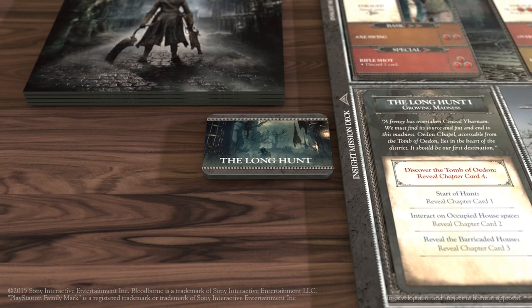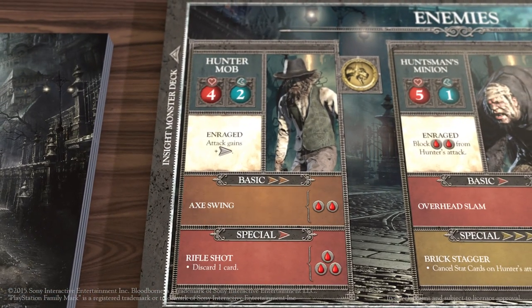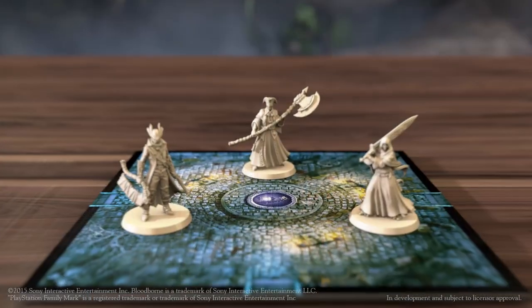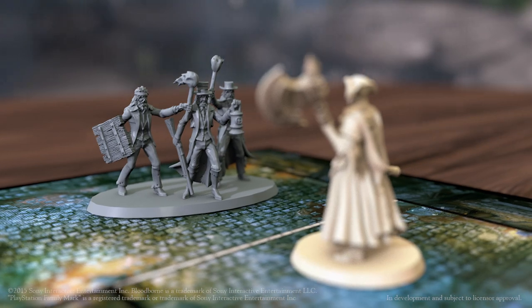You'll then reveal an enemy AI card, which is going to show you the attack the opponent is going to be using. Each enemy card lists its basic attack — the attack it's going to use most often — and its special attack, a rare but usually more potent attack. You'll need to pay attention to these attacks because it's going to modify how you should approach each situation. By laying a stat card on an attack, you're going to modify it in some way.